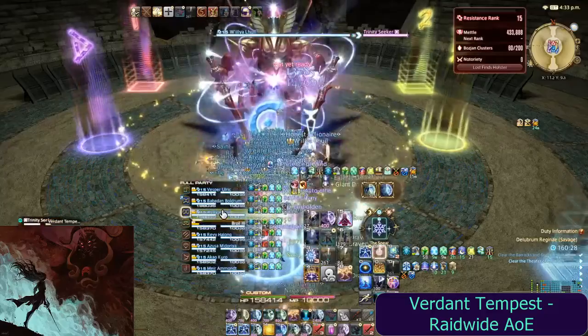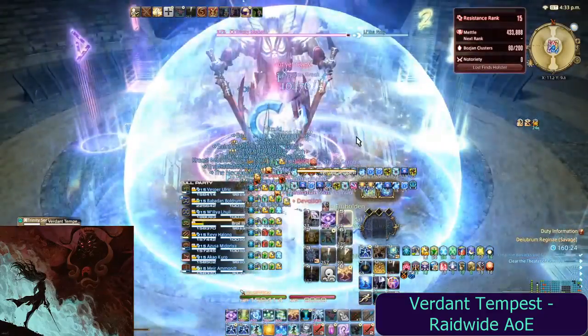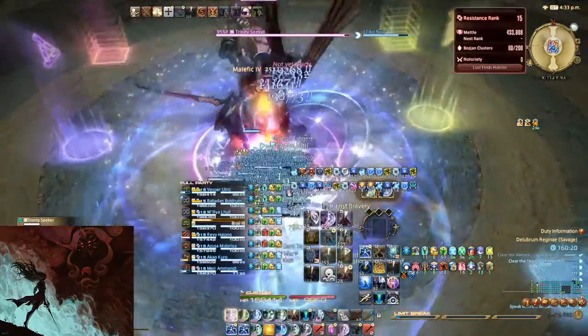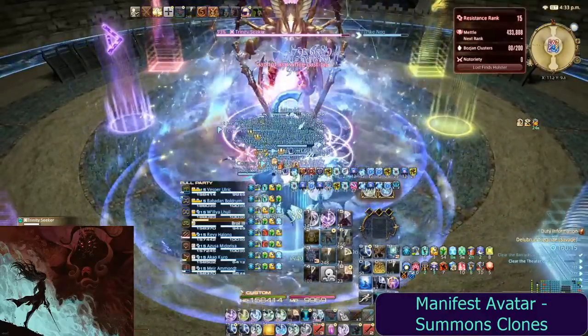Trinity Seeker will start off with a raid-wide AoE called Verdant Tempest, which can easily be pre-shielded in the opener. Manifest Avatar then spawns clones of Trinity Seeker that will cast mechanics for it later.